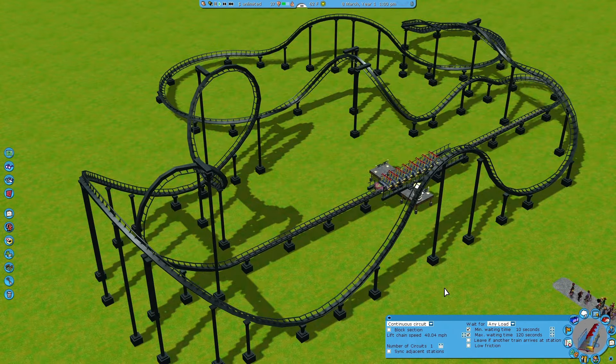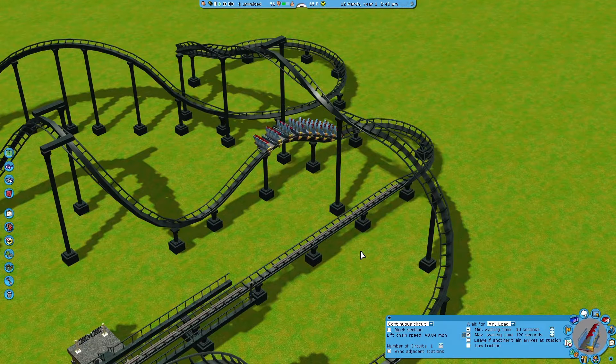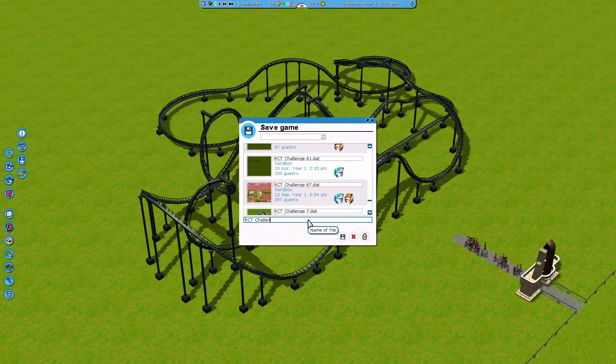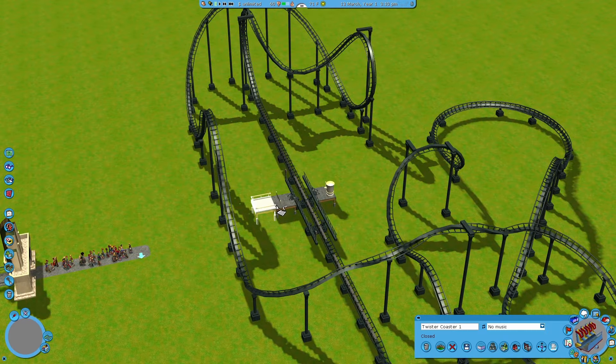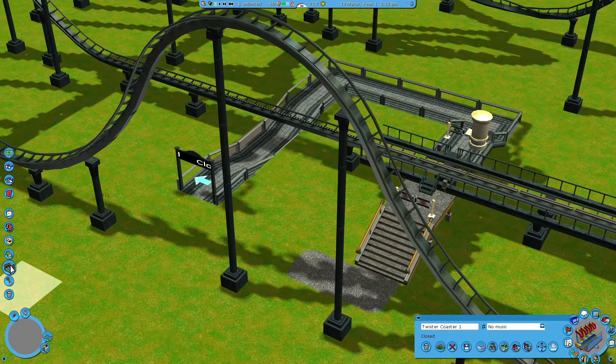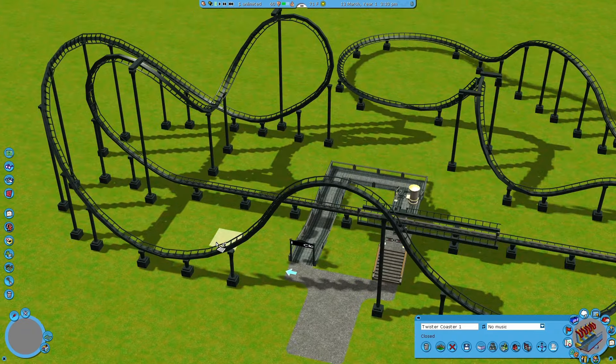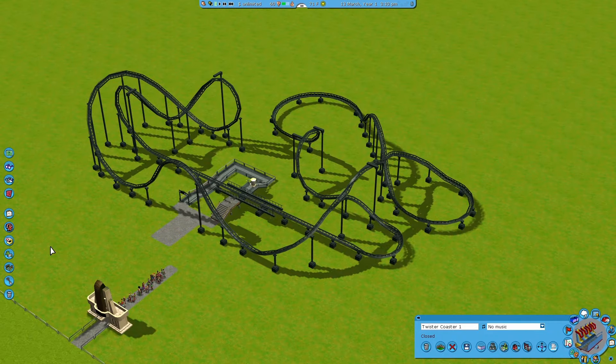It's got this kind of cobra roll — but not really — when the course is done the course will go the other way. You've got a barrel roll, you've got another corkscrew, so it's kind of like a quick, fast, compact layout. I don't want to say Intimate Blitz because of course it's not an Intimate Coaster, but kind of that feel. I'm not sure if that makes any sense, but that's the kind of vibe I'm going for.